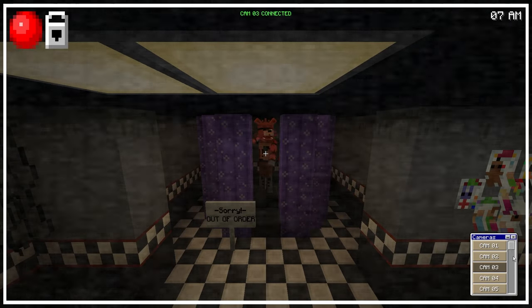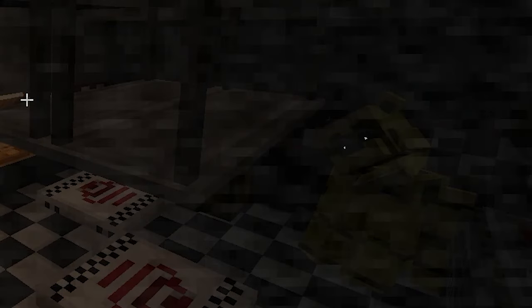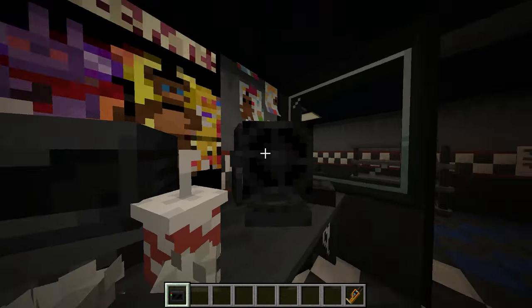There's Foxy - he's just singing. So it's 7 a.m. We got like a ton of cams. And my scroll wheel is... Golden Freddy! And this is the endoskeleton. Let me just figure out how to get out of the camera. Let's press escape.